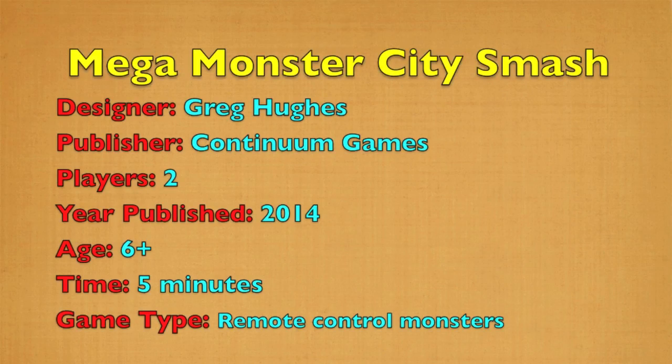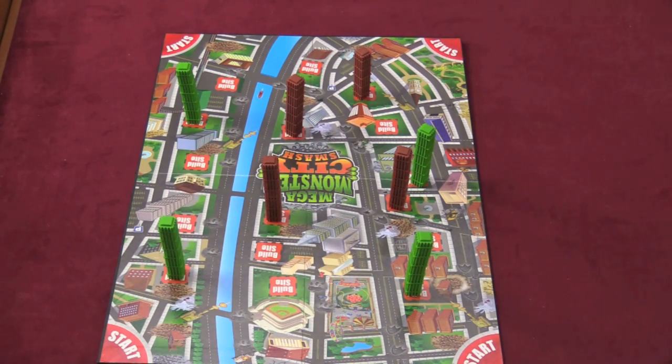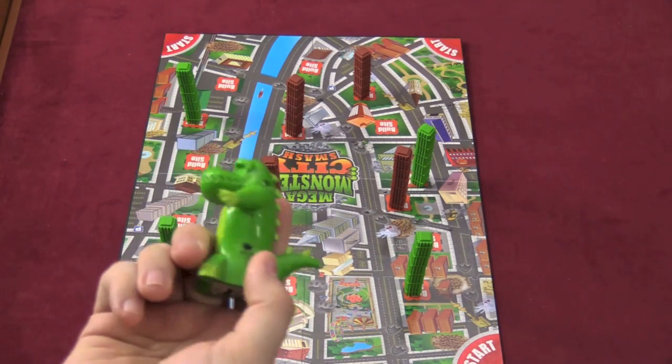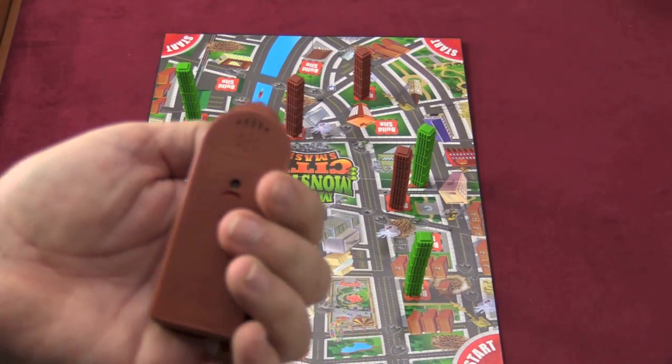But let's forget about whether the box is garbage or not. How does the game play? One person is going to pick the giant gorilla — we'll just call him King Kong for short. And the other person is going to pick the dinosaur, a giant lizard piece — we'll call him Godzilla for short. Both of these have a switch on them that needs to be on, and they also need batteries. The batteries for them come inside; you'll need to add some batteries to the remote control.